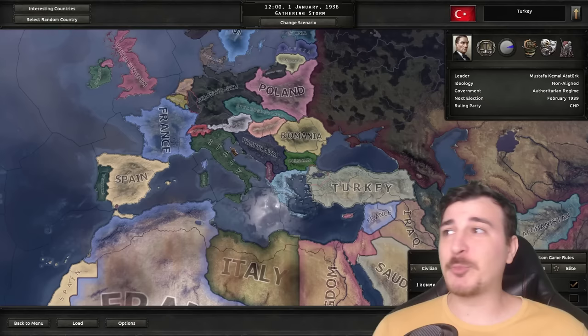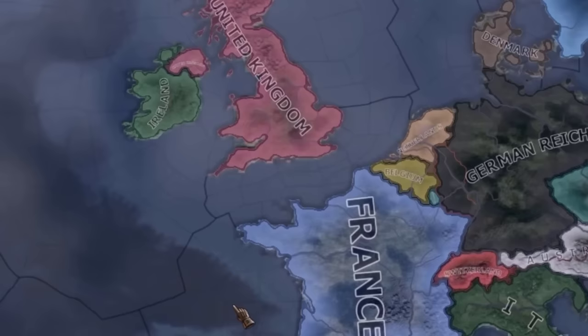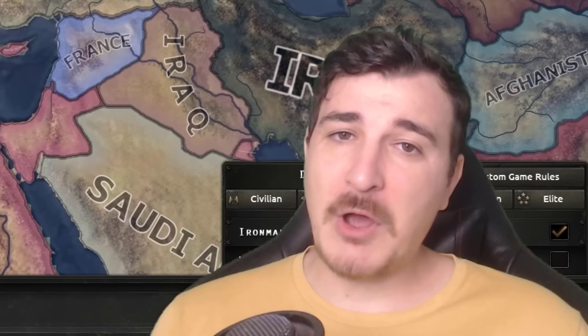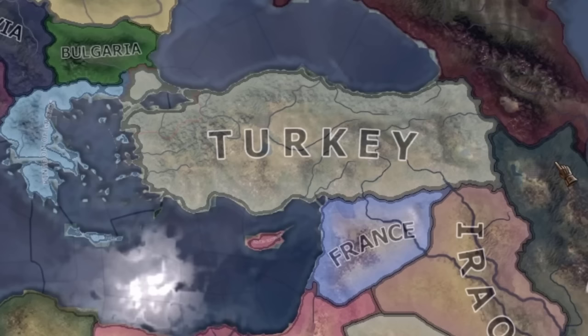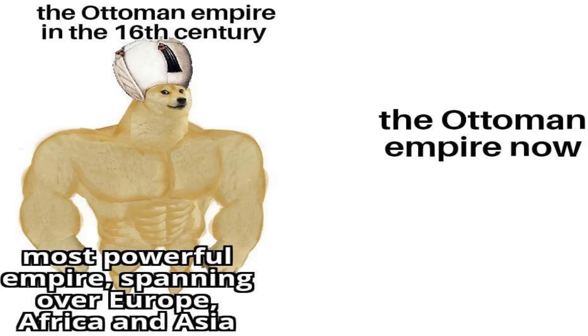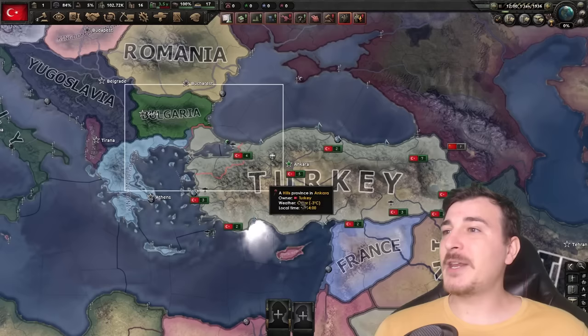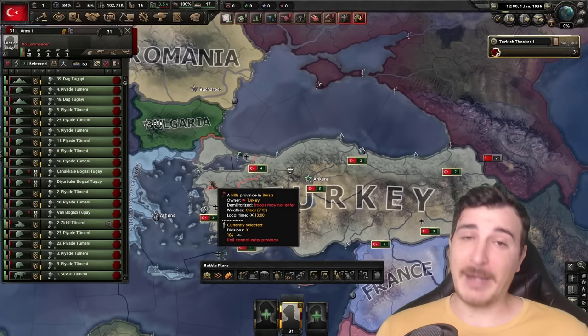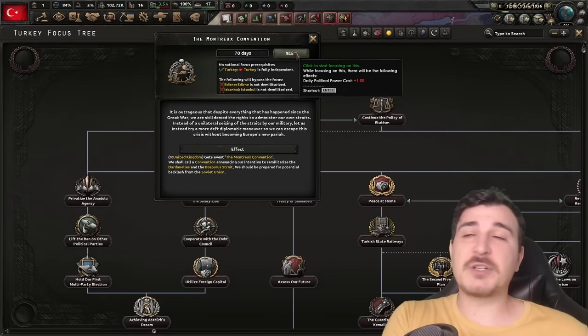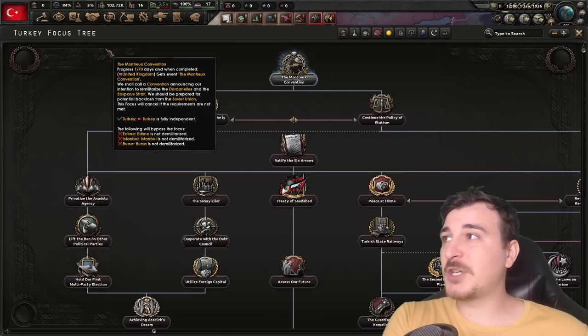1936 is truly a year which could have gone either way, really, because of the situation in Europe with the Nazis taking power a few years prior and the Western powers — France and England — being a little bit weakened. But today we're focusing on what's left of the Ottoman Empire: the Turkish Republic. We will be taking over and restoring the Ottoman Empire to its full glory. It's not going to be an easy feat, especially since Turkey is one of the weaker nations at the start of this campaign, but we'll make it work.